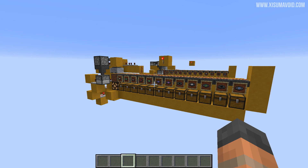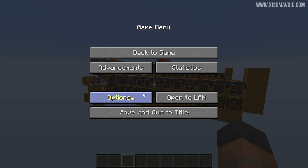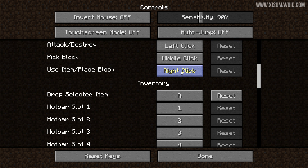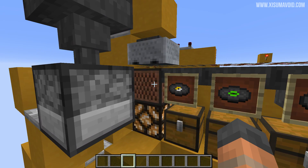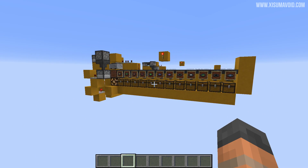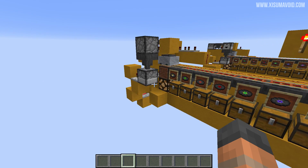The next part of the tutorial is about how you trick your game into thinking you're holding down right-click. This involves going into your controls, changing your right-click key, and then using fullscreen to trick the game into thinking you're holding down right-click while you're on the jukebox. So then it continuously gives you records and sorts all of them out. I've made a tutorial video on how to do this that goes into a lot of detail, and you can find that linked down below. That is the last part you need, so once you build this contraption and it's hooked up, you need to learn how to do the AFK trick.